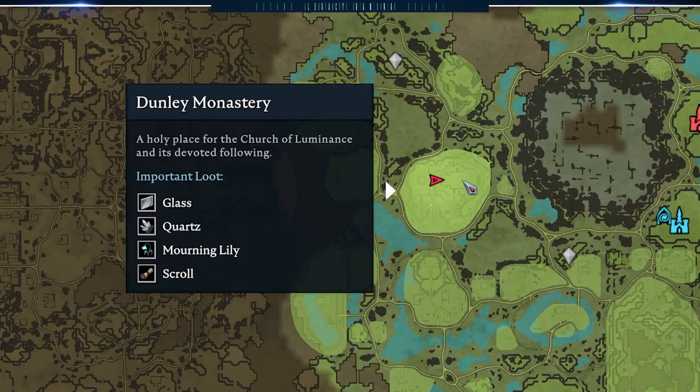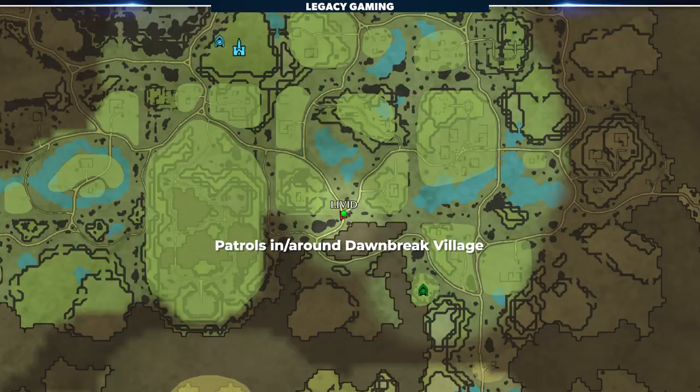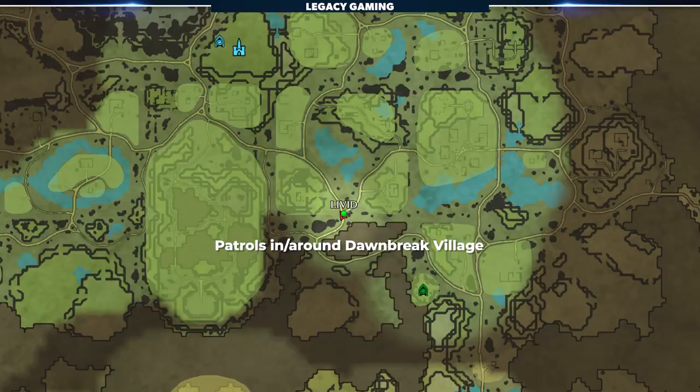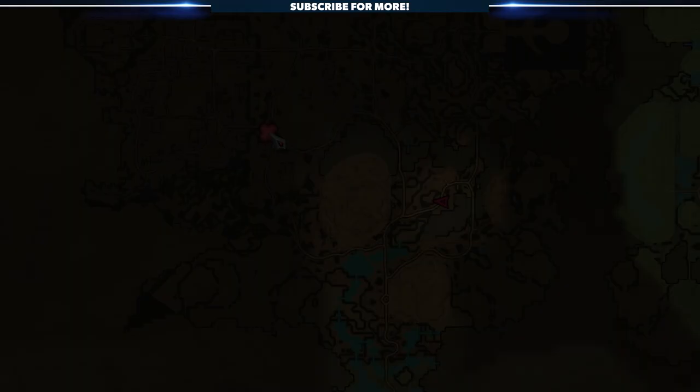In order to get this potion, you'll need to kill Raziel the Shepherd in the Dunley monastery. However, in order to get in there, you'll need enough holy resistance, which means you'll need to craft a holy resistance potion that comes from Christina the Sun Priestess, another Dunley farmlands V-Blood unit. Both of these fights can be rather annoying with their constant heals and support mobs, but if you keep up the pressure and stagger them out of their heals, you should be able to get by just fine.